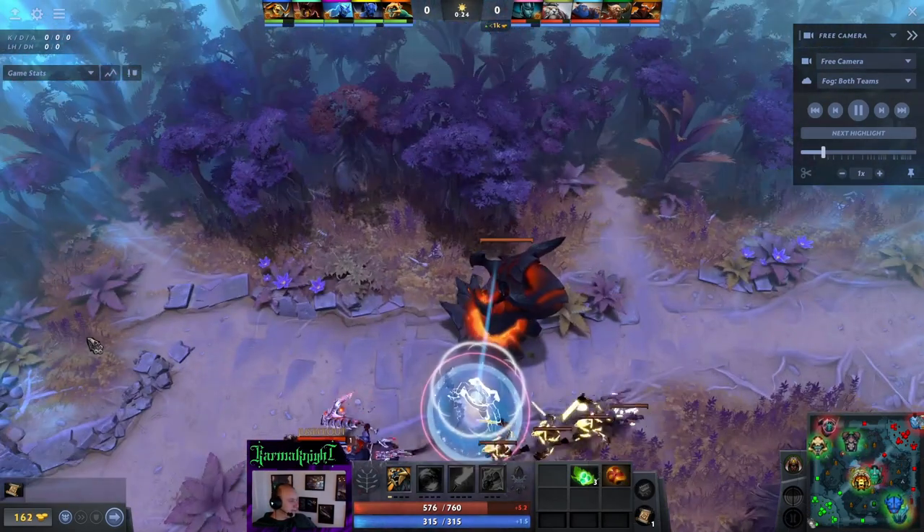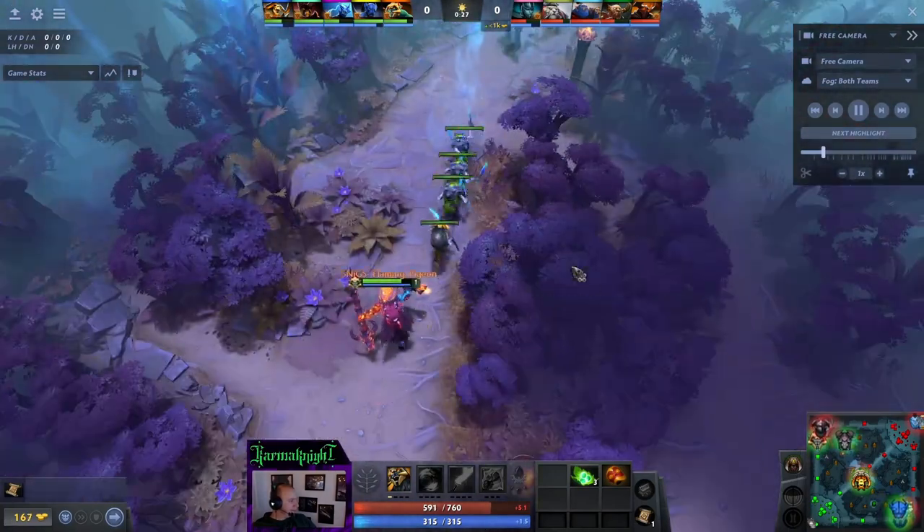Look at that Centaur taking the bounty rune right out from under us when we clearly had the space locked down. Unreal. Razor tries to go toe-to-toe with Tuskar — Razor does that a few times this game, just tries to go toe-to-toe with one or multiple enemies and has things happen. Alright, I am going to introduce my build last. Although if you saw the thumbnail, I'm sure you have an idea of what's coming here.